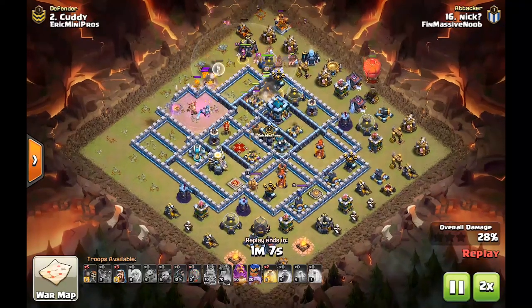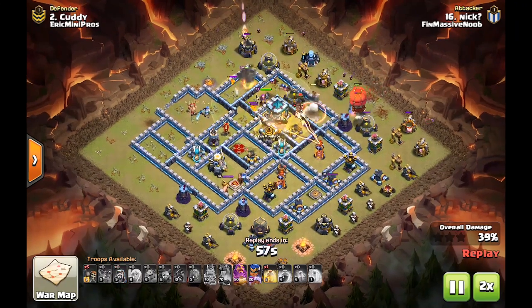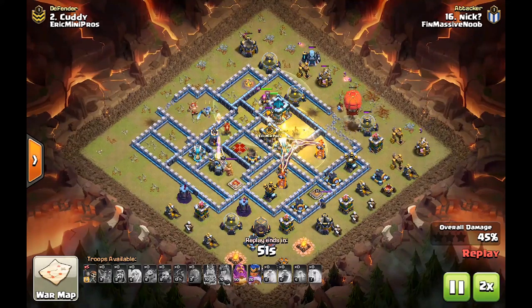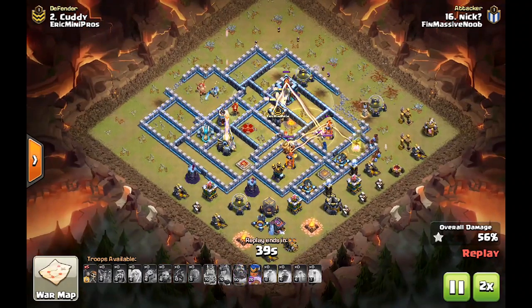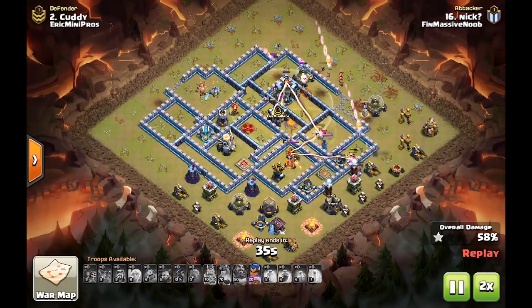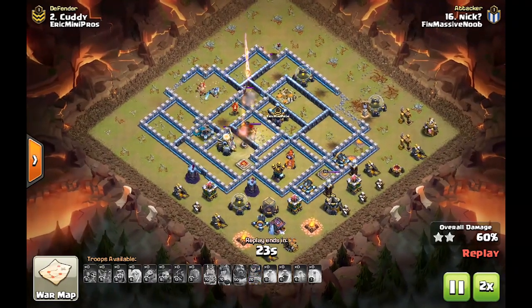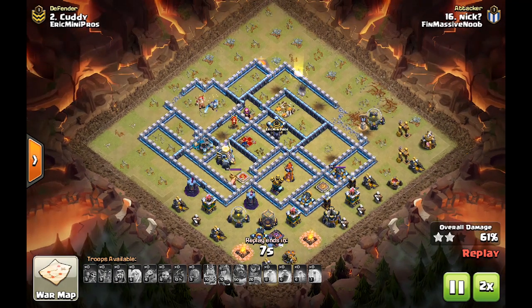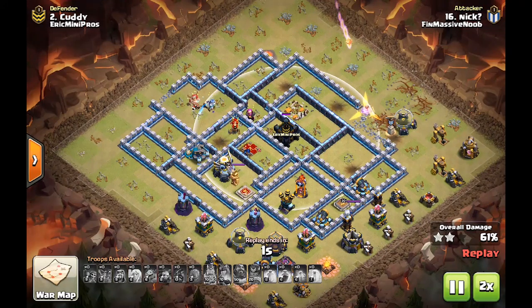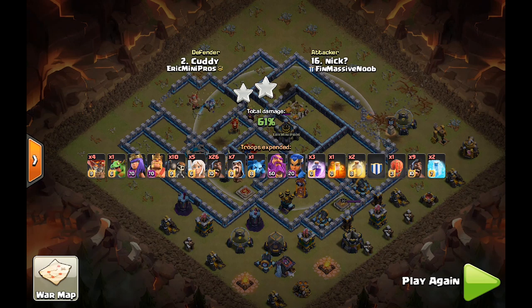Pretty clear that that's going to be a defense. Looking at the final numbers on this attack, it looks like it's going to be a one star and around 60% because the level 20 Royal Champion took out the town hall. I'm not sure exactly what the plan was here, because it was pretty obvious that with the Expo and the CC out there, the queen couldn't survive that. Let's see what they did to adjust and how it also failed.